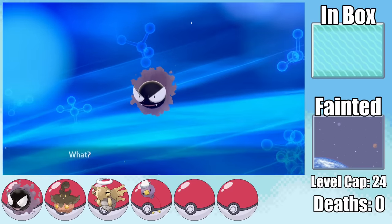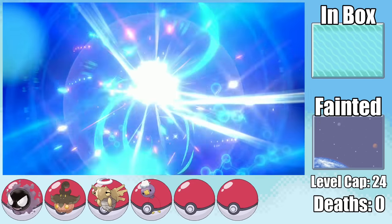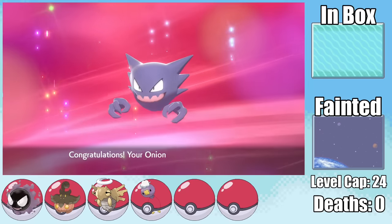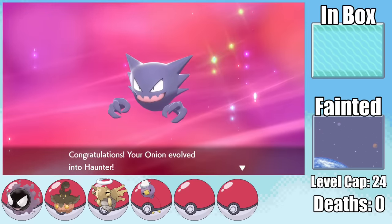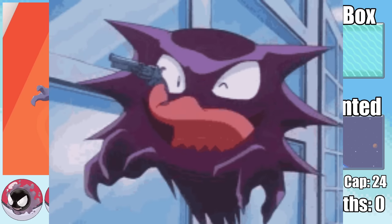Beating Nessa meant Onion reached level 25, evolving into Haunter. A lot of people prefer Haunter to Gengar, and after reading its Dex entry — which is pretty metal — I might have changed my mind: 'Its tongue is made of gas. If licked, its victim starts shaking constantly, until death eventually comes.' Beware the lick of death.